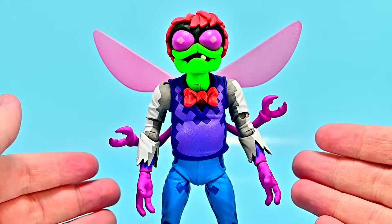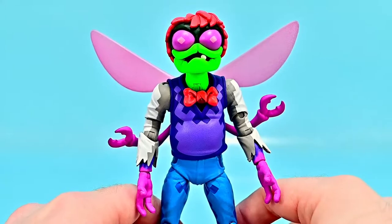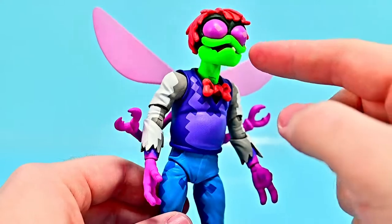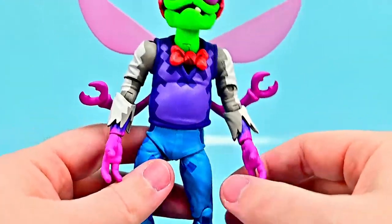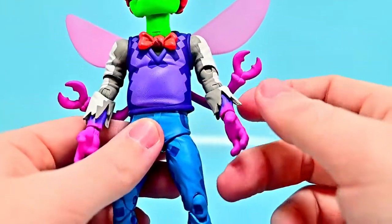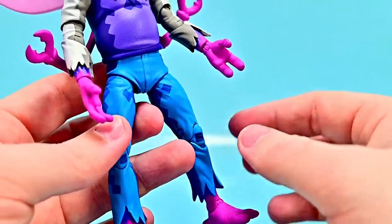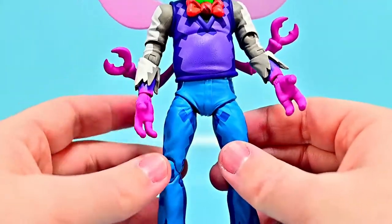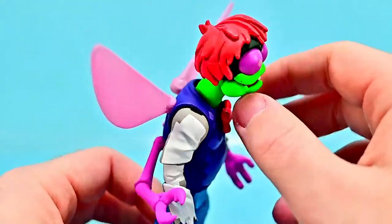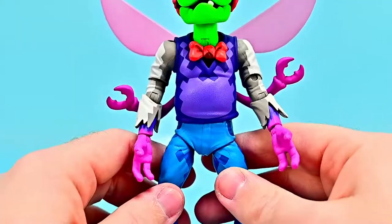Let's start off with Baxter Stockman. He's the mad scientist that got mutated into a fly, and from the Turtles in Time game he is the first boss that you fight. He does look like Baxter Stockman - relatively a human overall but with the fly features: that fly-like face with the compound eyes and weird mouth. He has wings and additional little hands with claws, and his hands and feet are all pink just like the wings. He has a shirt, pants, a little necktie, and hair like a human, so he's a mix of fly and human.